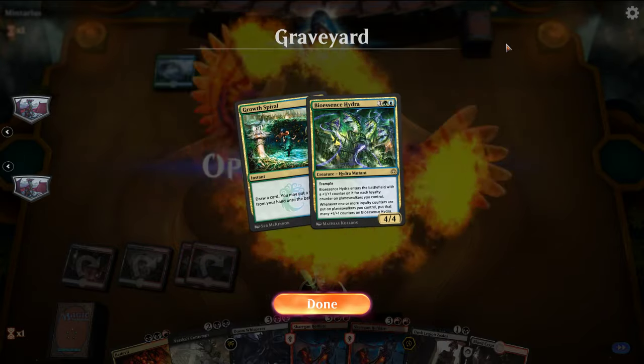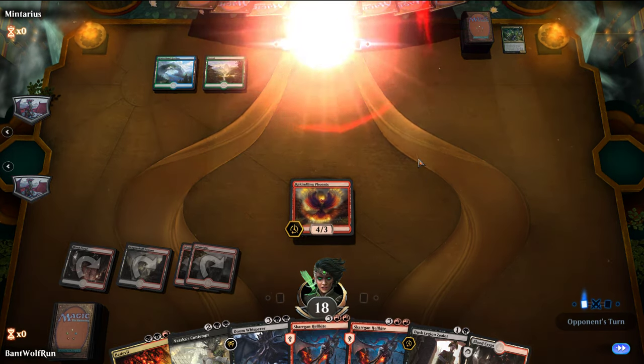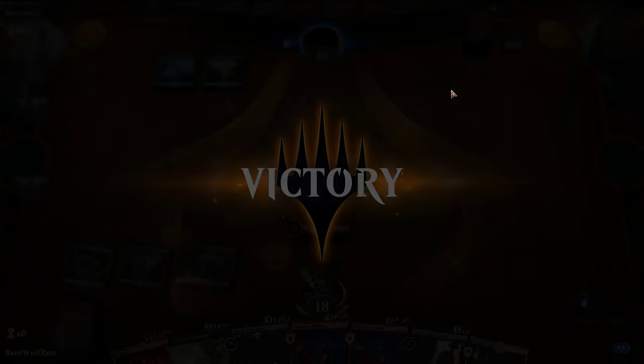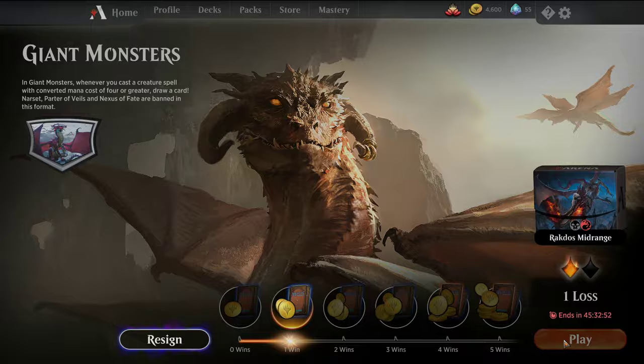Our opponent missed some land drops. Looks like they're on the Grow Spiral Hydra plan — they spiraled and drew an extra card but still couldn't get it done, so we just went Hellkite, Hellkite and overwhelmed them. We'll take the win there.